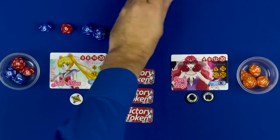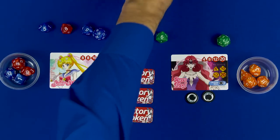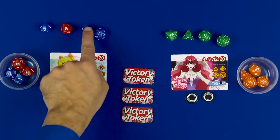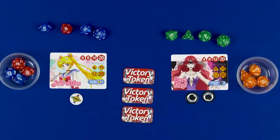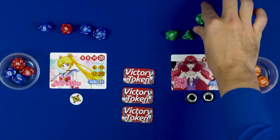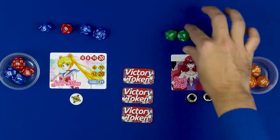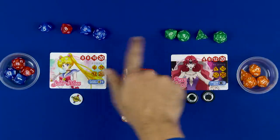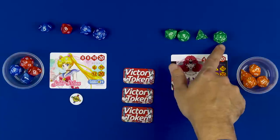Each player starts by rolling their starting dice and placing them out in front of them. Since this is a shorter game, I'm going to actually play through it to show you how it works. The player who rolled the single lowest value die goes first - in this case it's Beryl, who rolled a two. On your turn you're going to do one of two things: a power attack or a skill attack. A power attack means taking one of your dice and capturing one of your opponent's dice of equal or lesser value.